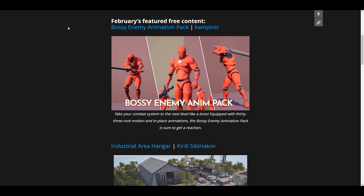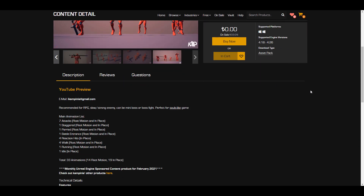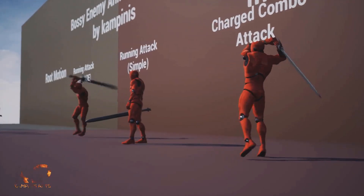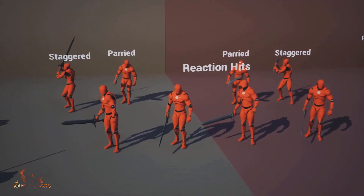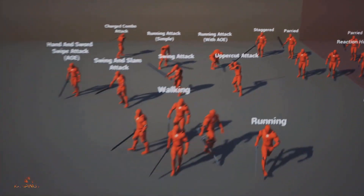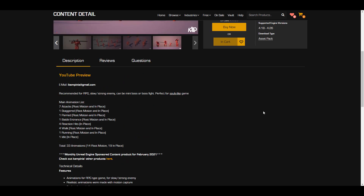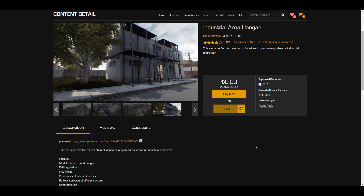The very first one we're going to take a look at is the Bossy Enemy Animation pack. This is a pack of animations you can use especially if you want ultra-realistic combat animations. It contains several kinds of animations, including seven types of attacks, one stab, about four reaction hits, four walks, one run, one idle, and a couple more. For anyone into animations or who wants to drive a character based on a given animation, you'll definitely find this very useful.